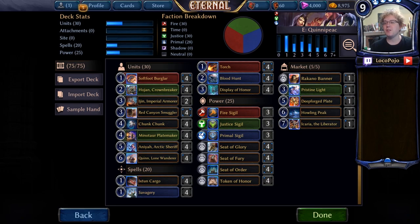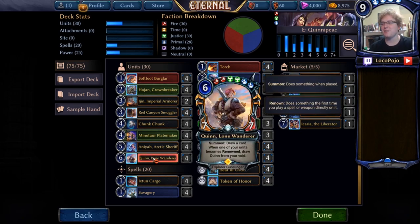We are going to be looking at a Quinn deck, which is one of our favorite cards. This is an excellent non-binary explorer — good, fun things all happening with it. 7-7 with Summon Draw card, and when one of your units becomes renowned, draw Quinn from your Void. I like this card a lot — I like the art and the overall style of the card.